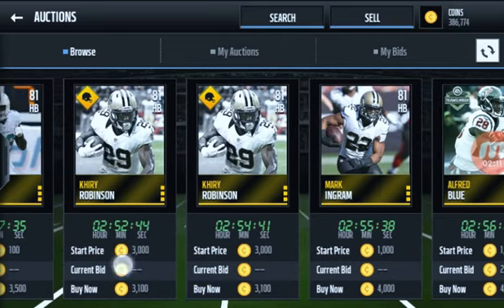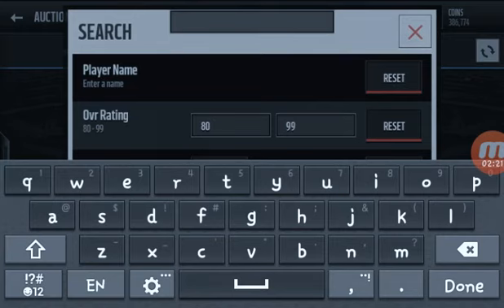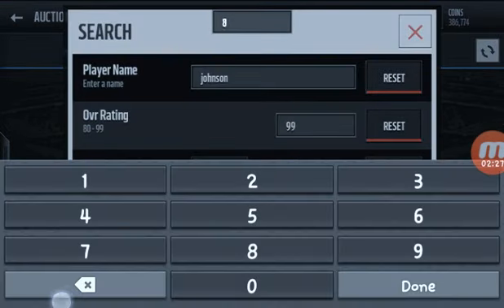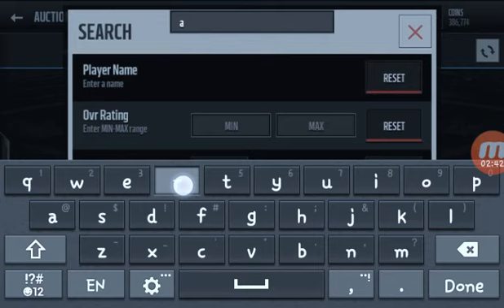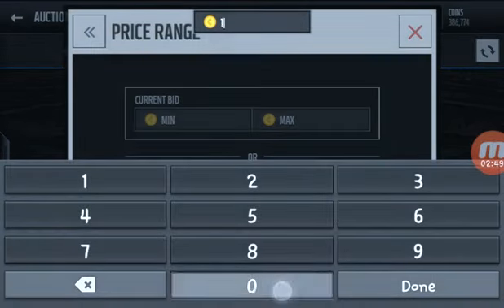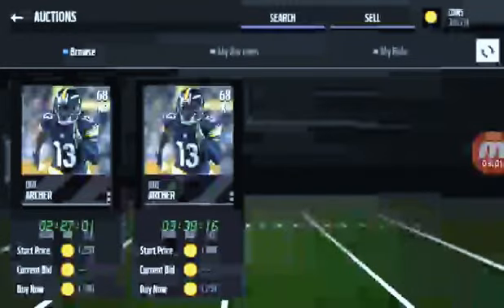For my halfback, I know what I'm gonna get. Charmster... easy... or I could go with a really budget option — Archer. Let's see, for 1K... are you kidding me? Bruh.